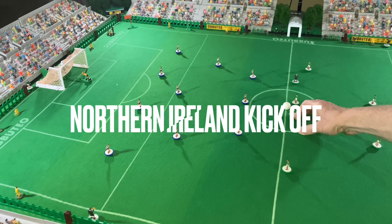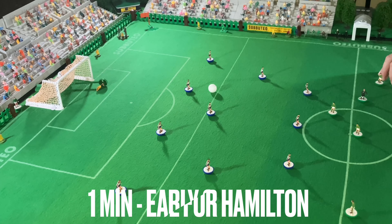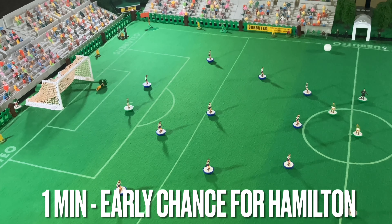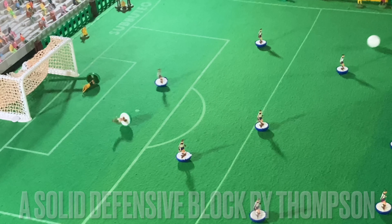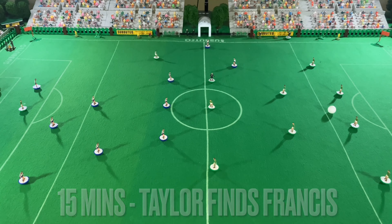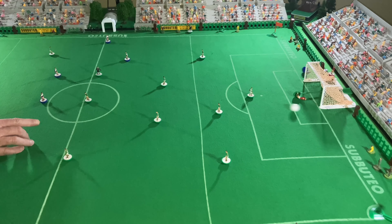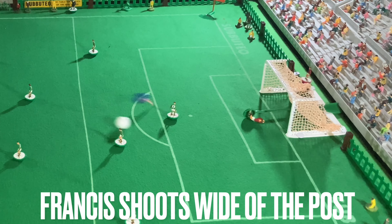It's Northern Ireland to kick off, kicking from right to left in the first half. And the first chance of the game for Hamilton — oh, that's a good block, the shot was on target. Solid defensive block there by Thompson. Here's Taylor wide on the left, here's a through ball looking for Francis. Francis from distance — that's a good effort, wide of the upright, and I think Jennings did have it covered.